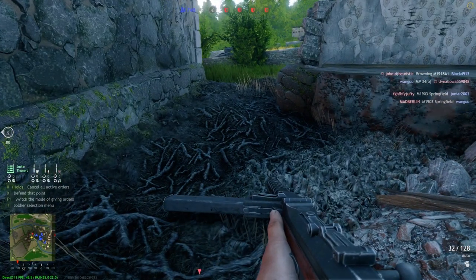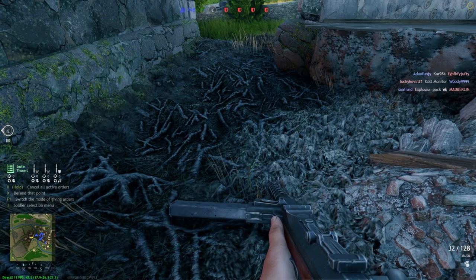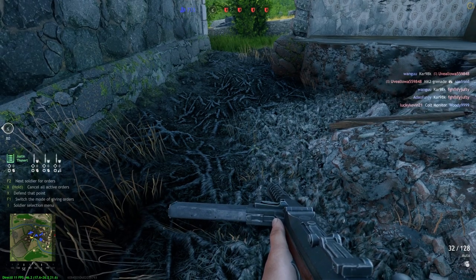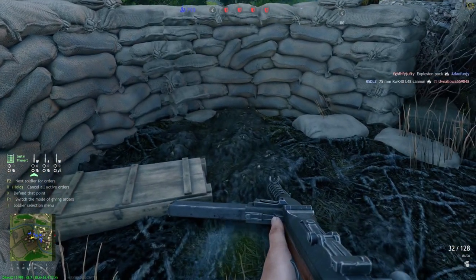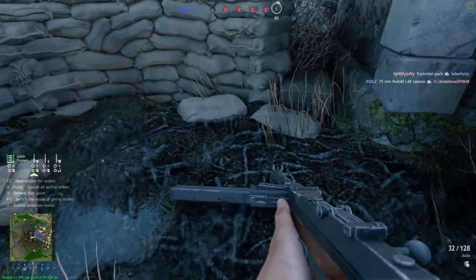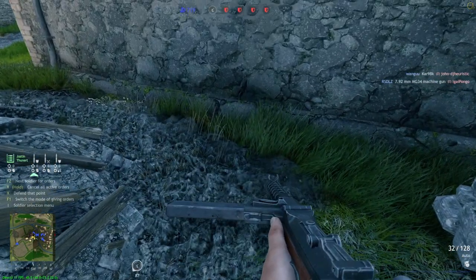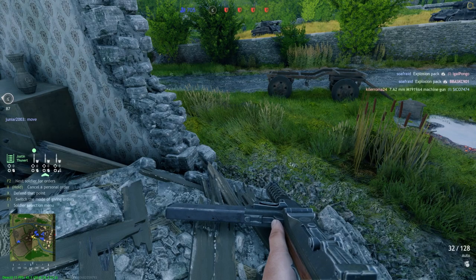With the squad command, you can either tell your whole squad to hold a position, or if you need to, you go to switch orders. That will give you the opportunity to individually place a soldier. You can tell which soldier is currently under the command prompt by the green arrow on the soldier on the left.